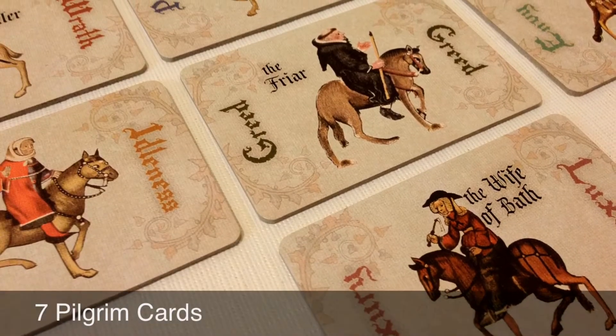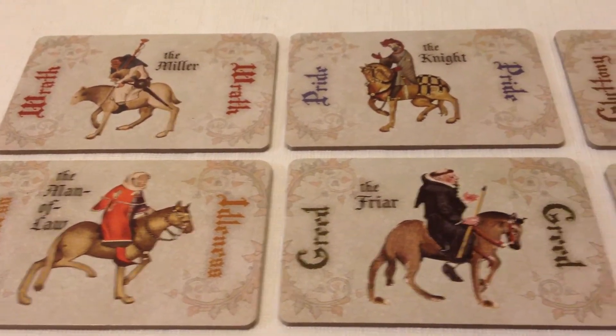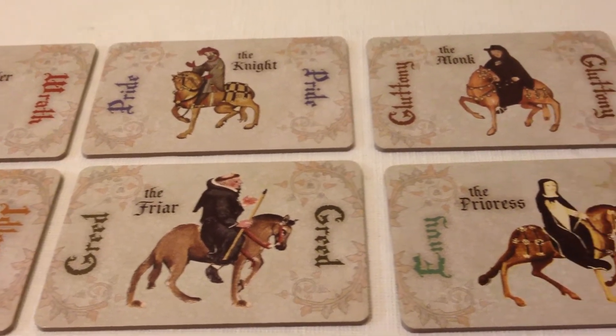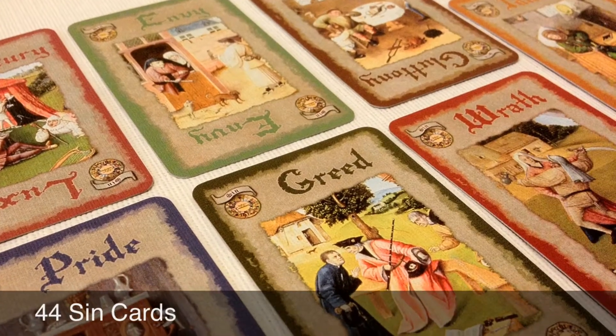In the box, you're going to get seven pilgrim cards, and these are the pilgrims that you will attempt to pardon. Each one has their own sin of choice, and it can help you score points when you pardon them. You're going to get 44 sin cards, and you play these from your hand in order to tempt the pilgrims.